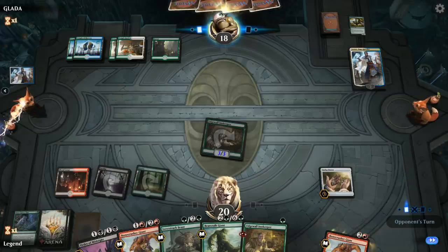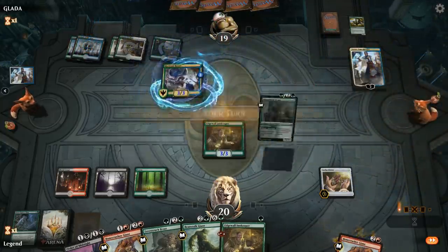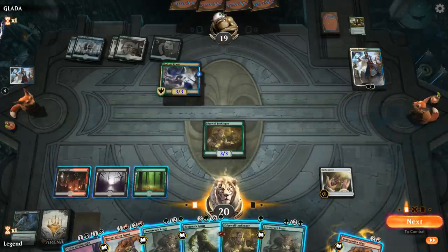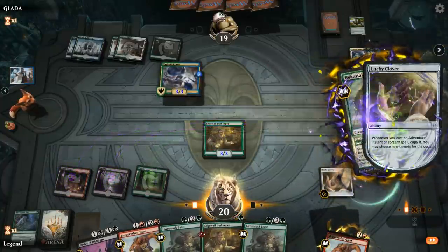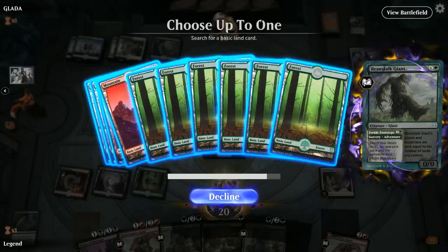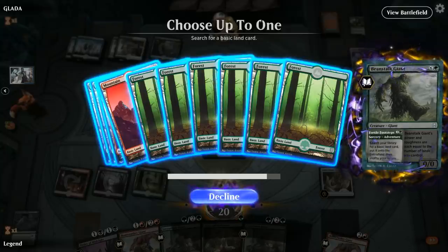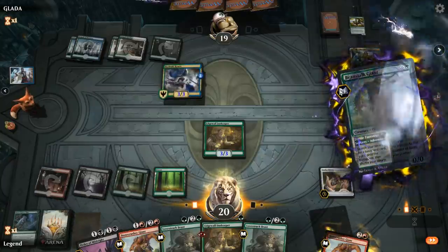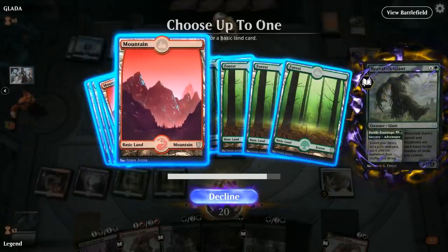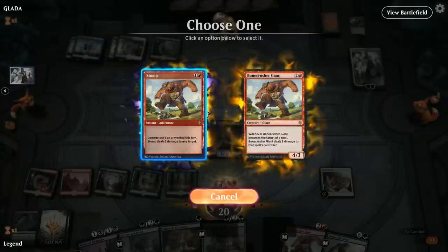It's not a disaster because next turn Beanstalk Giant gives me two lands anyway. I can get two forests to go Innkeeper plus make two humans with a Beast, or get a Forest and Mountain to Shock Teferi while I can. Maybe I should kill the Hydroid Krasis instead — yeah, let's do that. Double Shock the Krasis.